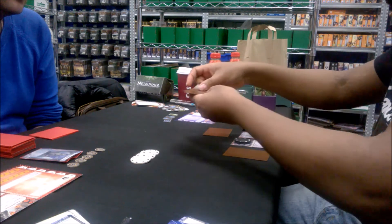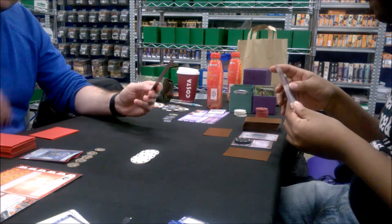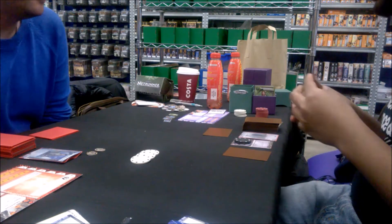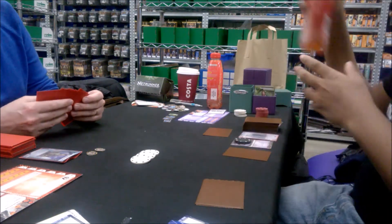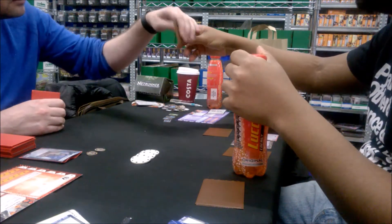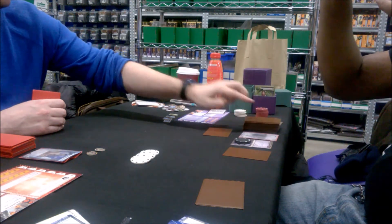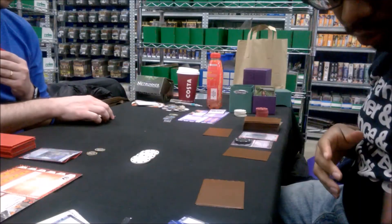It's what Alexis Bioroid should have been from Order and Chaos, the first core expansion for Shaper and HB. Terminal Directive has many cards like this that provide the game with a balanced, fair asset. The card draw and money I get from Estelle Moon is great — it does money me up, but I'm spending that money on expensive ice, so I feel HB can get a lot of money but does it in its own way.